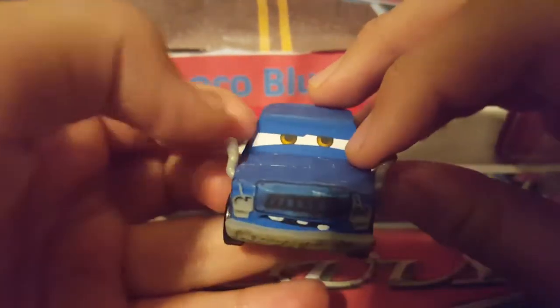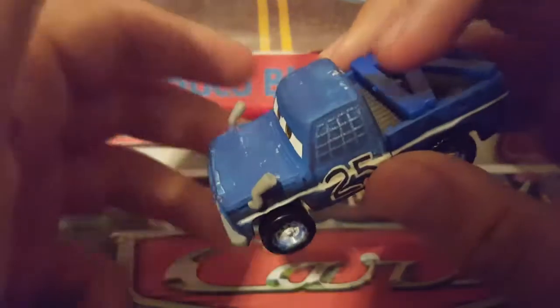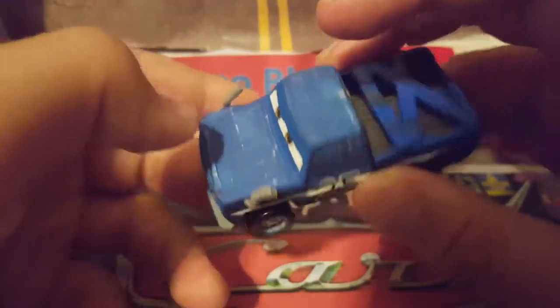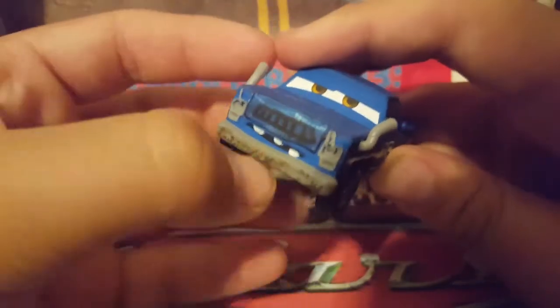Here are his exhaust and smoke stacks, which are on each side of his body. He does not have any rearview mirrors. He has some scratches here and there — you might think those are paint chips but it's actually how he's supposed to be. He also has a rusty bumper up front and a painted grill — I guess he didn't have one so he painted one on.